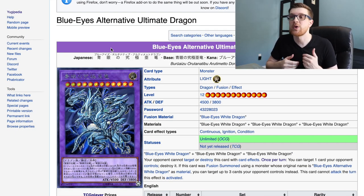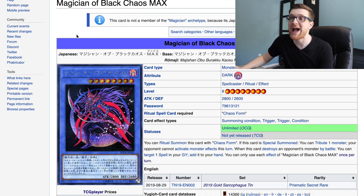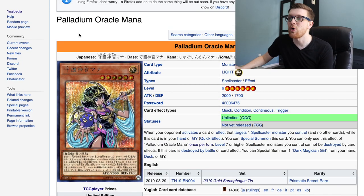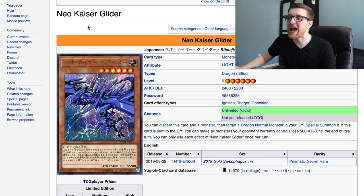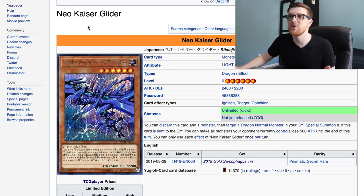You're going to get two of six brand new cards with art by Kazuki Takahashi. Here's the Blue Eyes Alternative Ultimate Dragon — this artwork looks absolutely phenomenal. Here is the Magician of Black Chaos Max, the Exodia, the Legendary Defender. I just love the artwork on these cards, so much nostalgia. Then you have Palladium Oracle Mana, the Red Eyes Alternative Black Dragon — the counterpart to the Blue Eyes Alternative White Dragon — and the Neo Kaiser Glider. You get two out of six of these promos per tin.